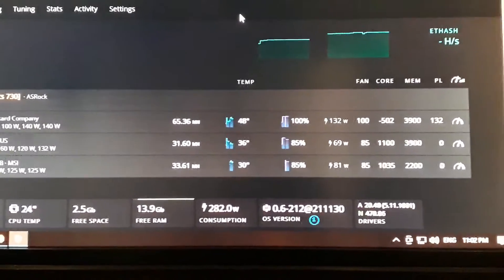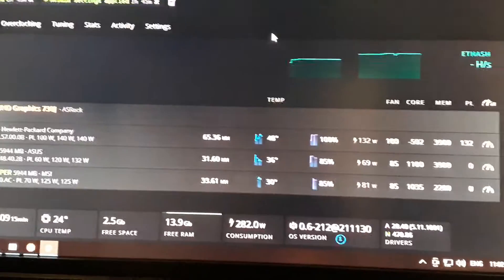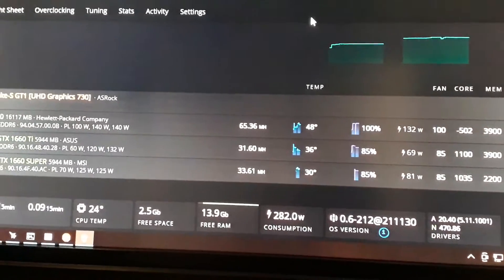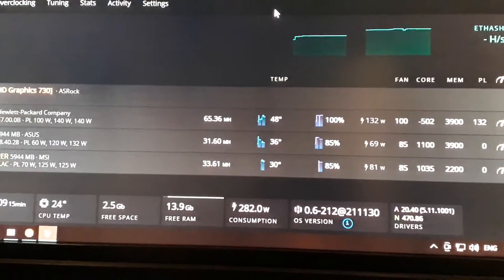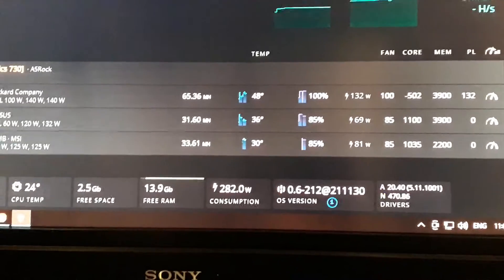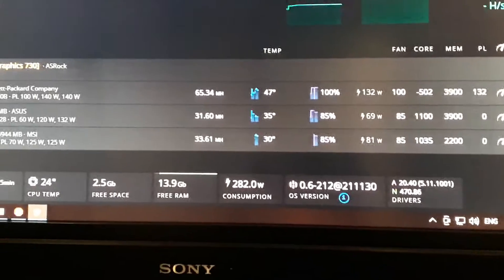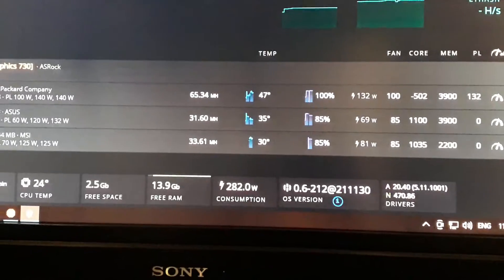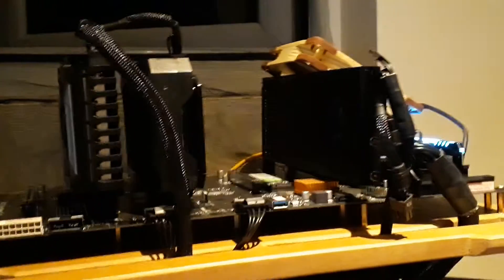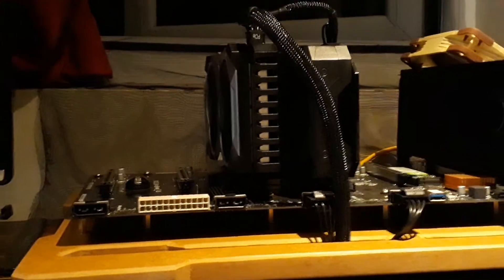On the RTX A4000, I think you can go over 4000 — or 2000 on Windows — and people are getting 66 megahashes out of it, but I don't want to push too hard. On the 1660s, it doesn't show memory temperature, but the GPU temperature is just sitting really low — I'm keeping them at 35 to 38 degrees. They're really small cards, even shorter than the A4000.